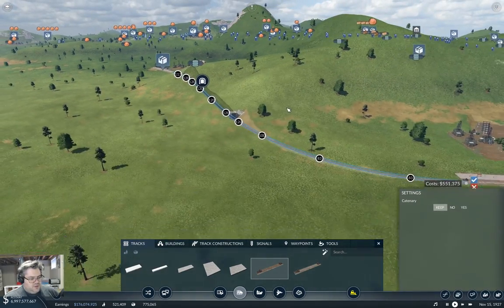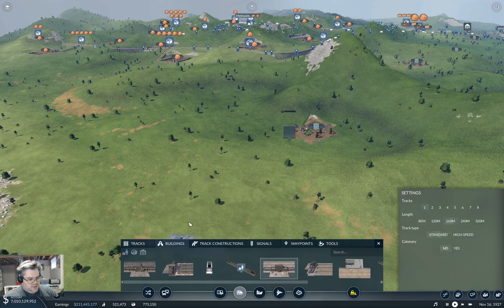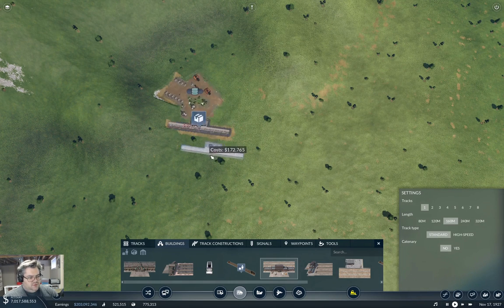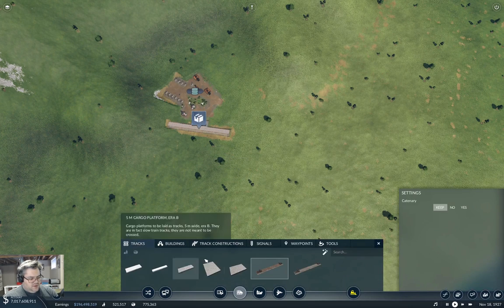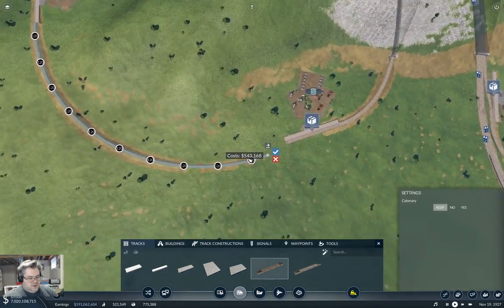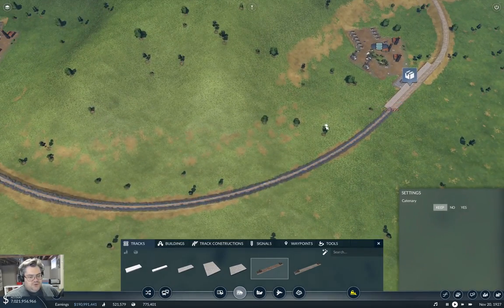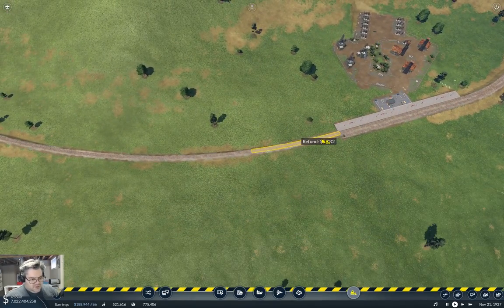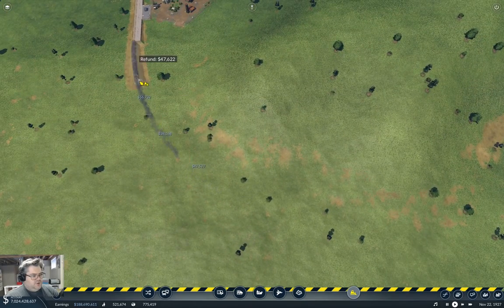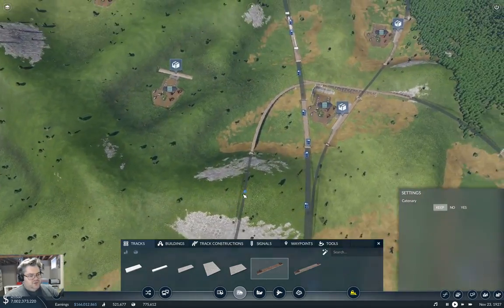Actually, I'm going to redo that one. Destroy that, and we're going to grab a building and it's going to go like this. Now we can go ahead and come around like this — when I can see what I'm doing. So that avoids a tunnel, and I think that's better. No, you plumbed it on the wrong thing. Try it again. It'll let me get a proper even curve. That worked good.